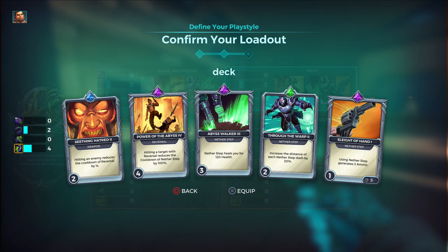The third card is Abyss Walker: Nether Step heals you for 120 health. Since there are three charges all connected, you will heal for 360 total — that's amazing. When you're really low, use Reversal, hit somebody, then use Nether Step out of there and you heal automatically. The fourth card is Through the Warp: increases the distance of each Nether Step dash by 20%. I added this because a recent patch reduced the dash distance, so this compensates a little.